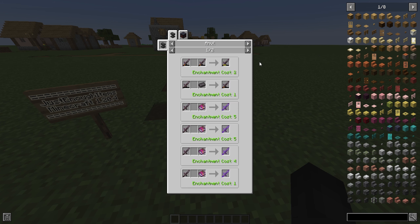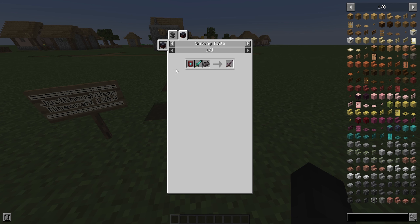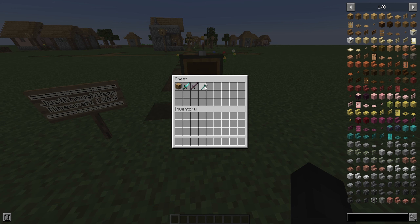Even something like a netherite sword — you can see it still has the recipes, and even how to craft a netherite sword, or more specifically using a smithing table. And something like a trident, which is not craftable in Minecraft — if you try looking up the recipe, it won't even show a recipe. As you can see, it's only showing that you can add enchants to it, and which enchants are available to add to the trident, which is very useful as well.